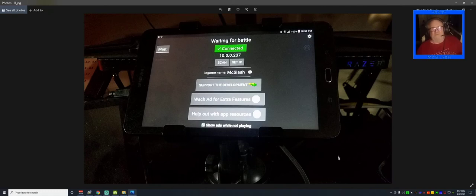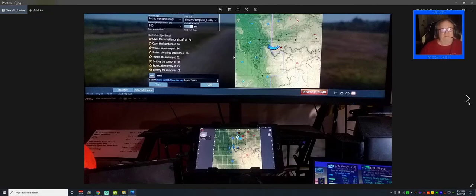But as soon as the game opens, it will say 'Connected' and it's waiting for you to find and choose a battle. Once you choose a battle, boom — the map pops up on the screen. It's easy touch-screen control: spread your fingers or pinch to zoom in and out.